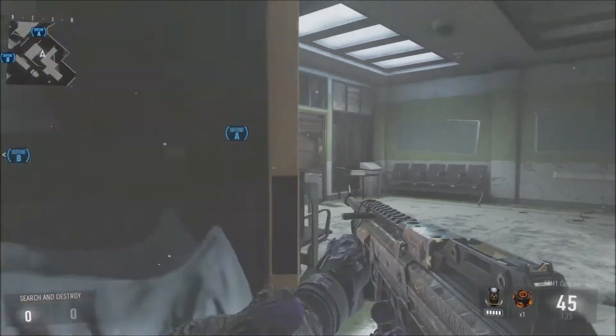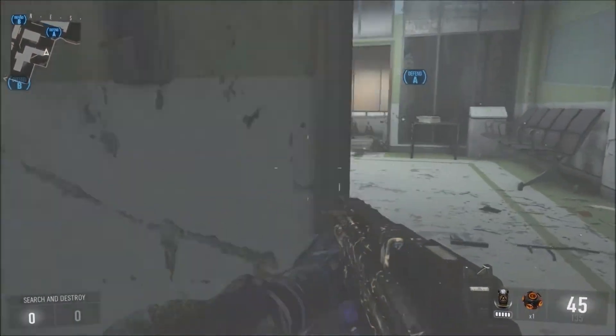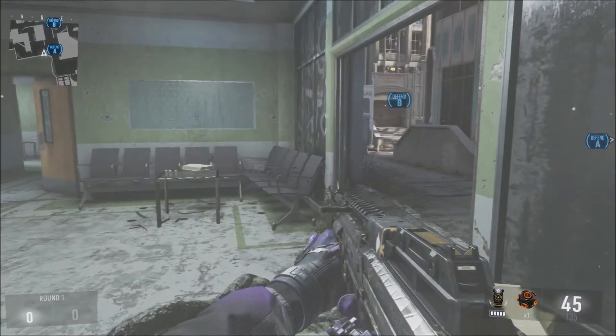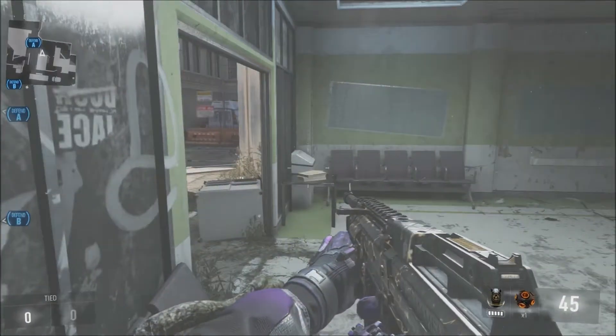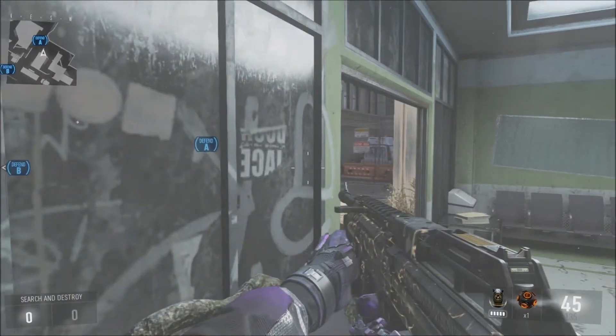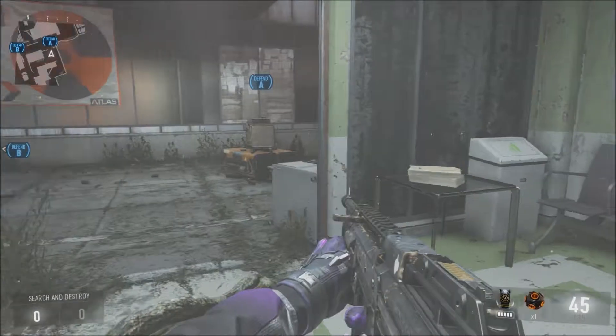This is going to be the first zone. You can either snipe it, or if you want, you can come in through this back door and hold it by laying down or coming into a corner and crouching. I like to do this. You can also come up into this corner, although it is pretty risky because sometimes they might be able to peek you and see you without you noticing.